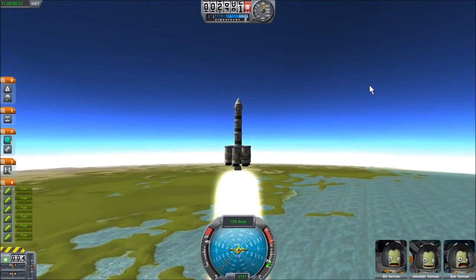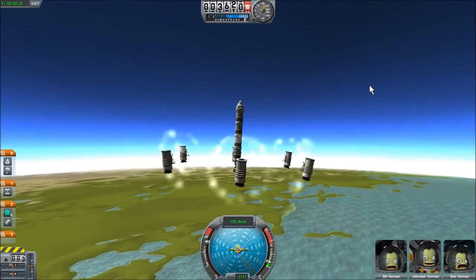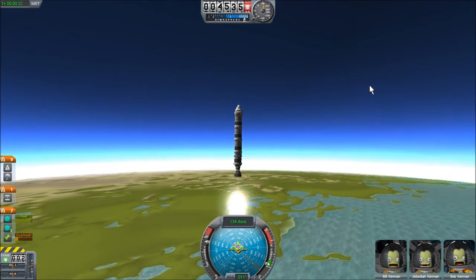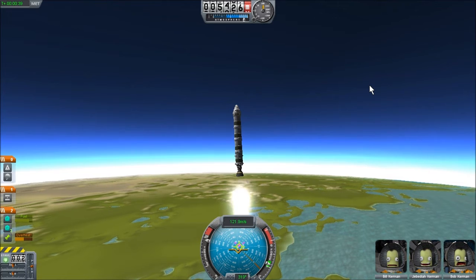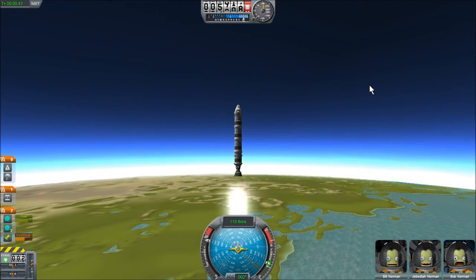You can manually control it — it's not particularly hard, you don't need excess control. Stage separation is very fast. You just want to get the thing up to maximum thrust, but don't let it go too hot. If it gets above 50% overheat, you'll probably want to throttle back a little. The main thing is you're aiming to go up vertically as fast as possible.